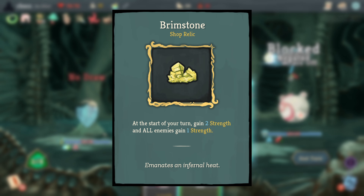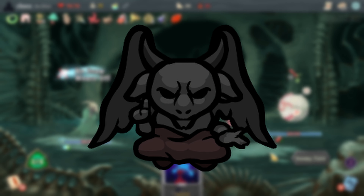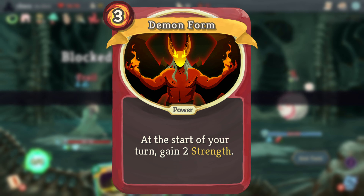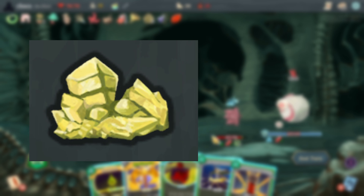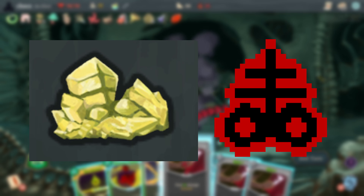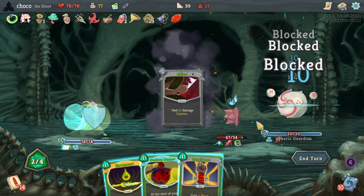Brimstone is another reference to The Binding of Isaac, where it's a devil room item often obtained through a deal with the devil at the cost of health. The magic lead fits the Ironclad really well because he also sold his soul for demonic power. It works similarly in this game where you get a lot of strength at the cost of health, since the enemies are also hitting you harder.